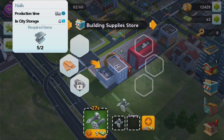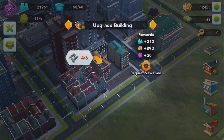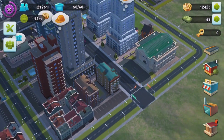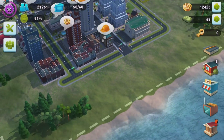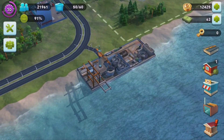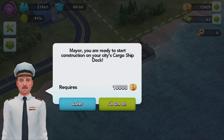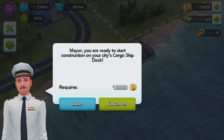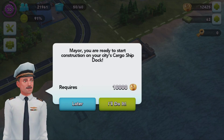There are a couple of houses — I'm pretty sure it's this one that needs nails — two more, and I think we'll be able to do that this episode. We've also managed to get 12,000 simoleons, which means we are able to go ahead and construct the cargo ship dock. The mayor prompt asks: are you ready to start construction on your city's cargo ship dock for 10,000 simoleons? Let's do it.